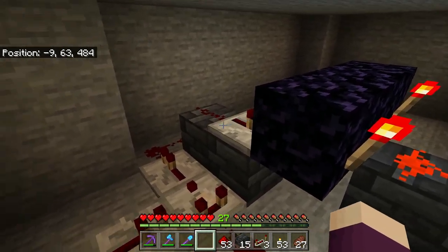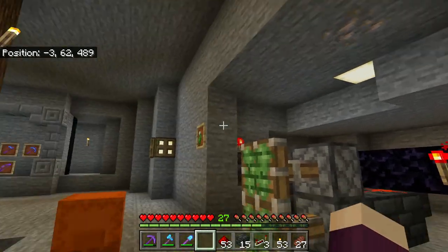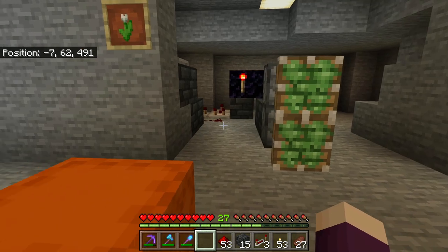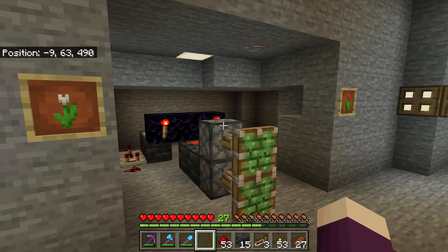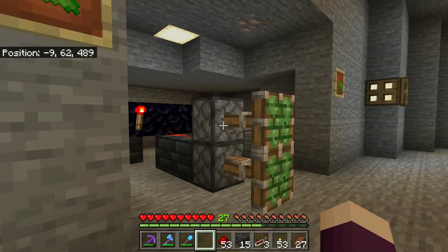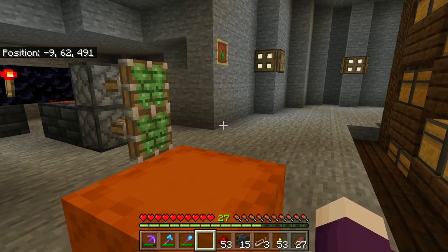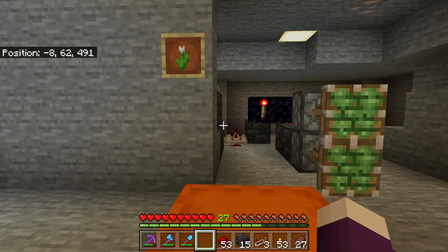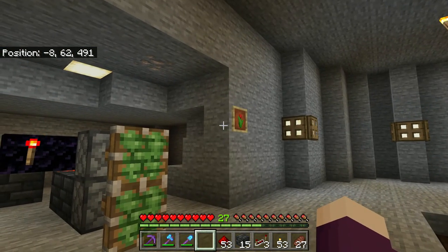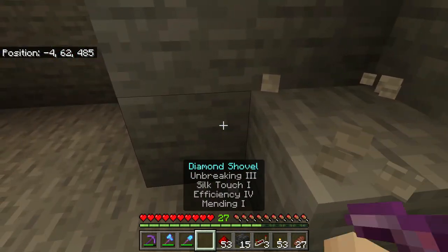There's one side of our combination lock. We're going to do the exact same thing on the other side, except with a different number. The reason I'm using two item frames - you could do this with just one - is for security. If it's just one, someone could accidentally trigger it and not even realize it was a hidden door. With two different numbers, you've got eight times eight - sixty-four possible combinations - so you really have to know the combination.